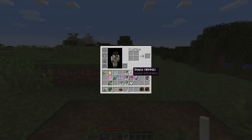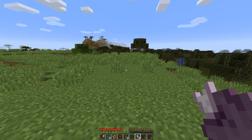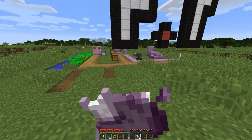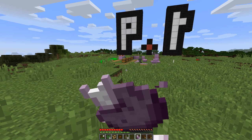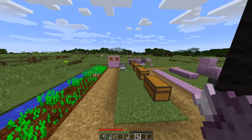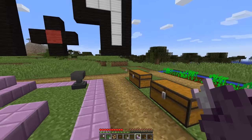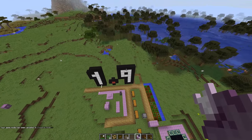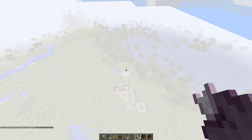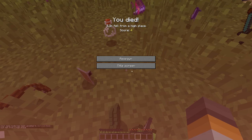Another thing you can do with chorus fruit is eat it — it has a chance to randomly teleport you somewhere nearby, much the same way an enderman might teleport. This is a great way to teleport around if you're trapped inside somewhere or locked in a jail cell. Also, if you're falling out of the sky, it's a good way to avoid fall damage because you can eat it while you're falling and it'll teleport you to the ground. But it doesn't always work — sometimes it can kill you.